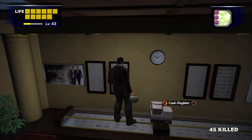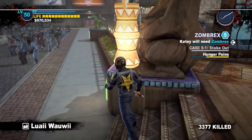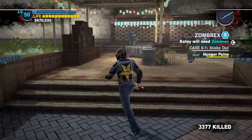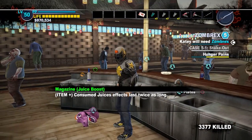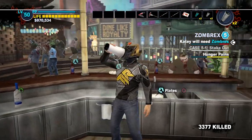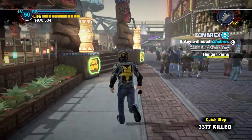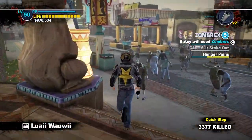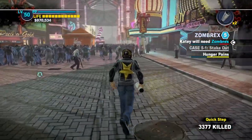The Juice Boost Magazine is in a similar position to the health books. You can find it in Lowey Wowey's Bar on the Silver Strip near the entrance to the Underground. Juice Boost doubles the duration of mixed juices Chuck drinks, but the problem is you can just have two of the same mixed juice in your inventory and get the same duration for the same inventory space. Juice Boost is just not very good, even with the nerfed duration of juices in Dead Rising 2.